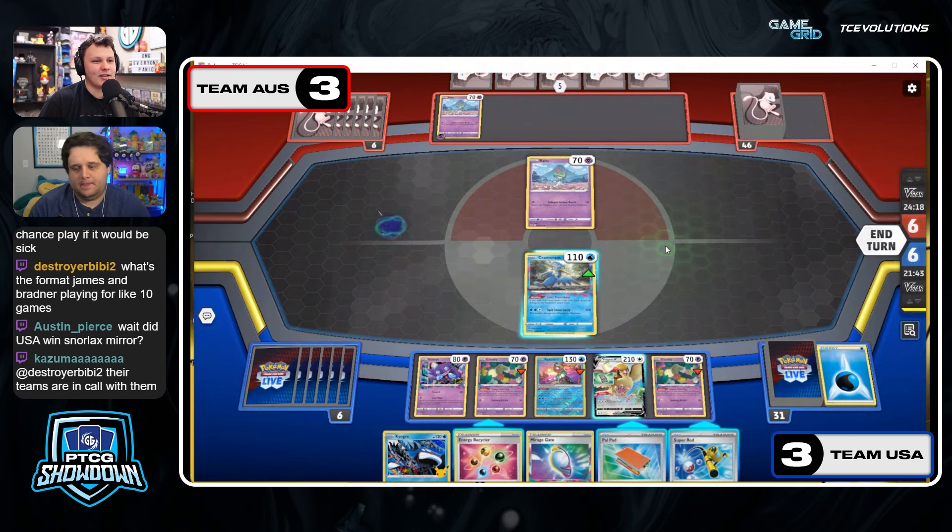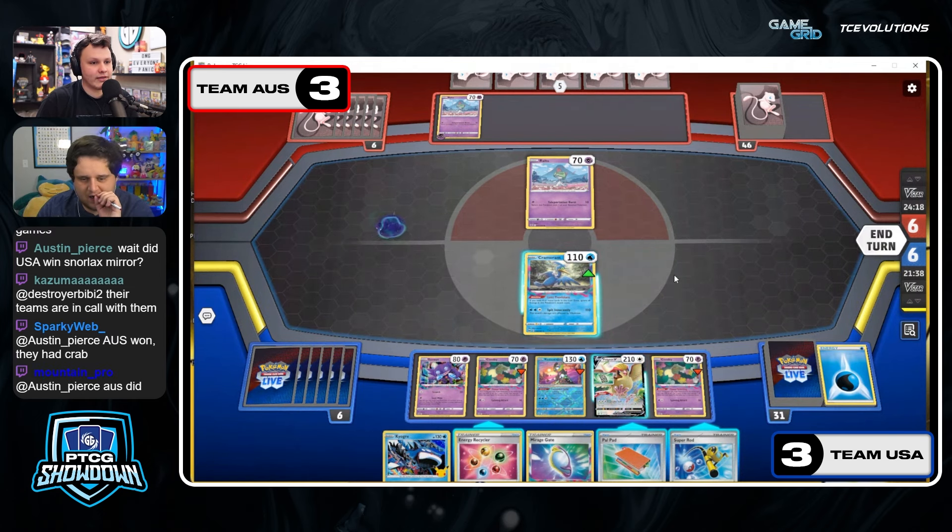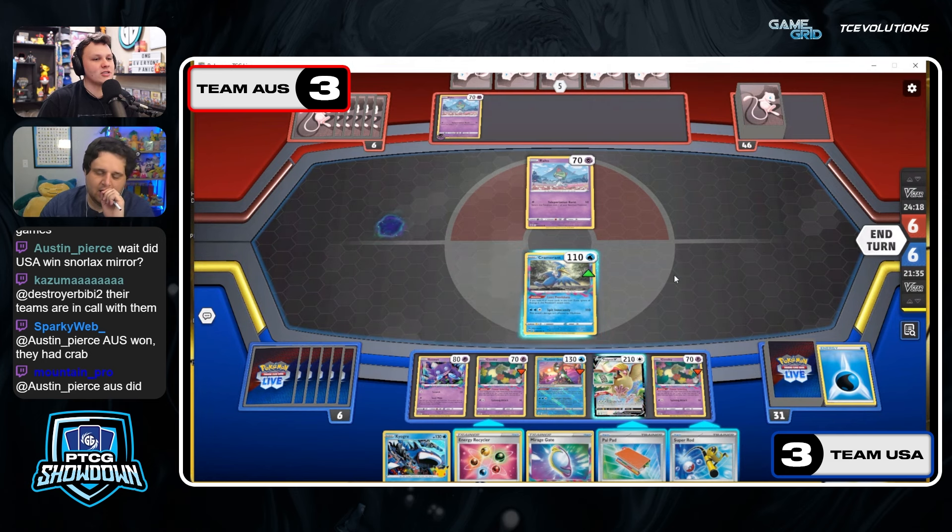You do kind of want to Palpad two Colress back in or Roxanne plus Colress. But I think it's fine to hold it, especially if you're going to put the Four Sealstone in play. If you put Four Sealstone in play I think it's fine to hold it. If you don't put Four Sealstone in play I'd like to see the Palpad get played. Because if you do get Iono'd you have to find the Palpad, then find a Colress.